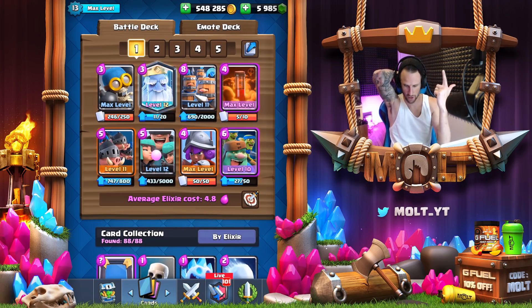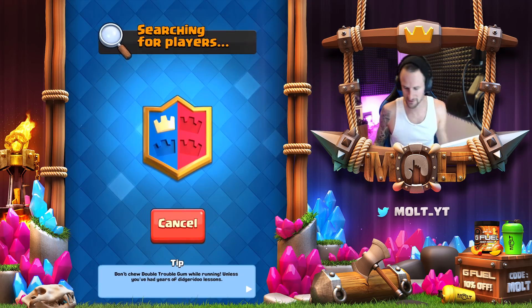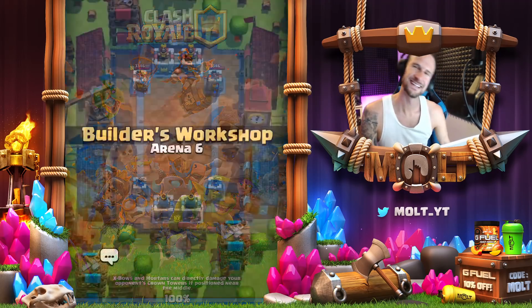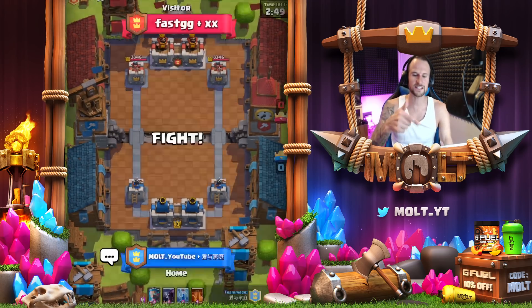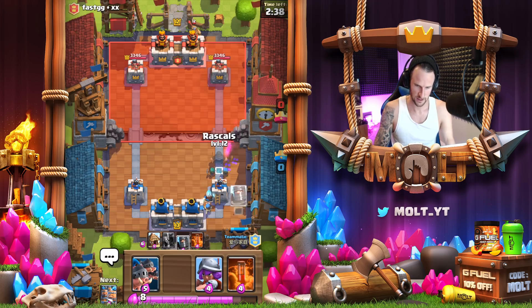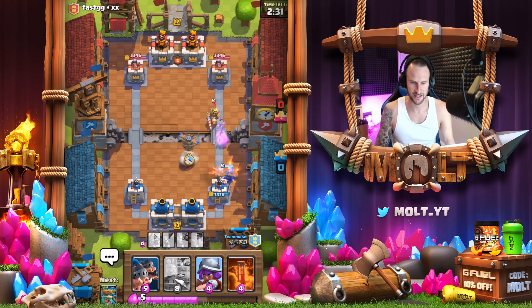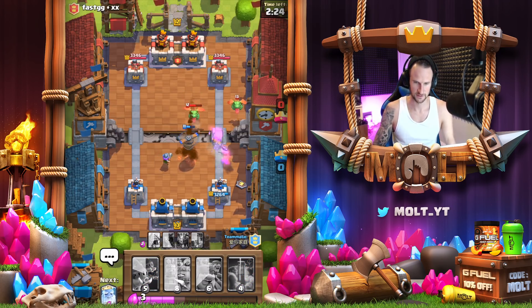Is this right? Bomber, royal recruits, rascals, musketeer, royal ghost, royal hogs, and goblin giant. Yes! We're hopping into some 2v2 to play around because you know that ain't gonna work on the ladder ladies and gentlemen. You know that's not gonna work on the ladder. My teammate — can somebody tell me what language or country that is? Pretty cool to know. Nice little zap there to start things off. That was hands down the luckiest fireball I have ever seen in the entirety of my life.